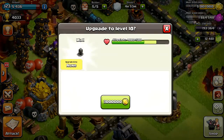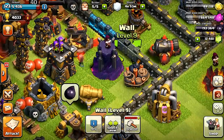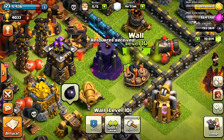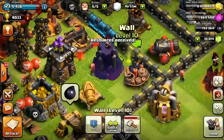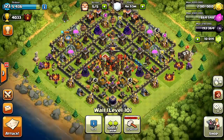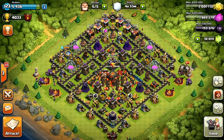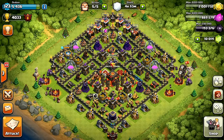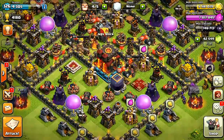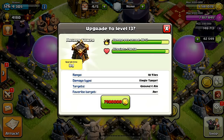Alright guys, we're back and just finishing up the last bits and pieces of the upgrades — getting the last parts of these walls. I think I should be able to do it with the gems I have left over. Pretty much all of them are level 10 now, and thank goodness — that took a lot, but it's definitely needed for the raid leaderboards because defense up here is just killer. I just cannot survive, so let's go ahead and jump to the new update that just came out.